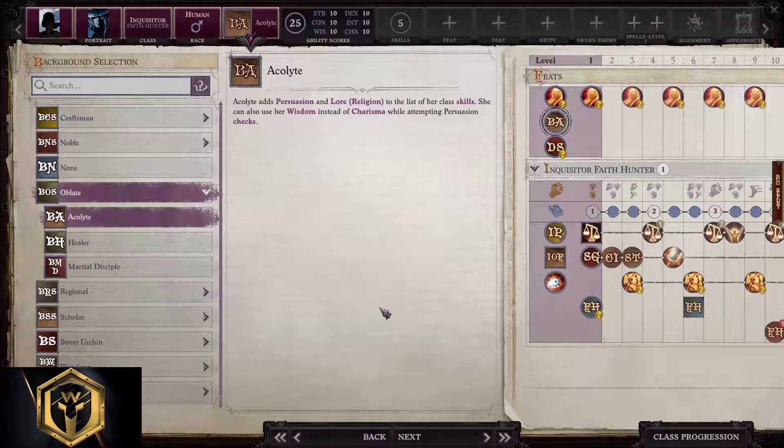Background: if you want to play as a ranged inquisitor, Wanderer or Hunter is the way to go. If you want to play as a melee inquisitor, Artisan, Craftsman, and Noble are valid, where I would pick Farmhand as the main option. Oblate or Acolyte is the way to go if you want to succeed in conversations. Nearly the entire regional branch also works well on inquisitors.